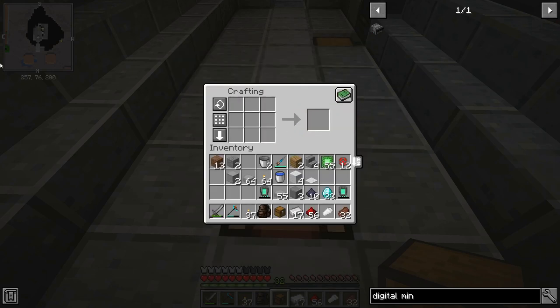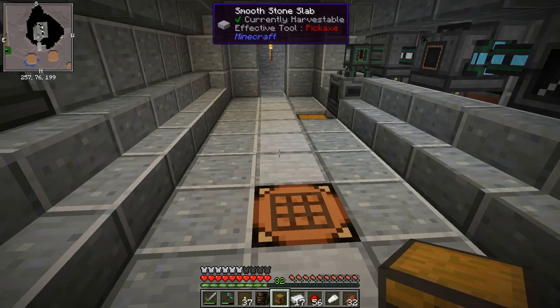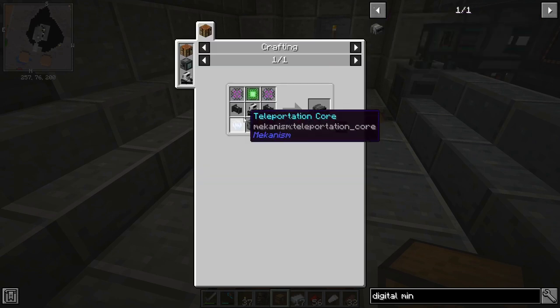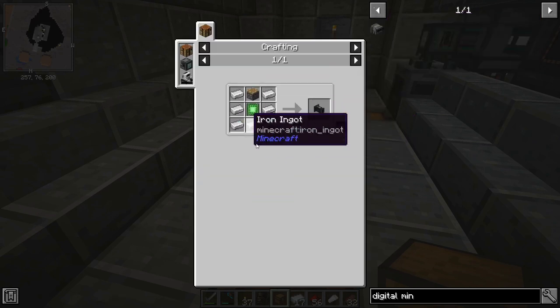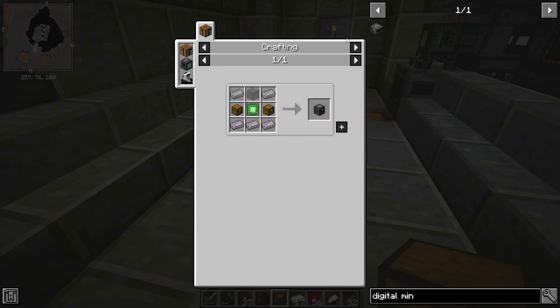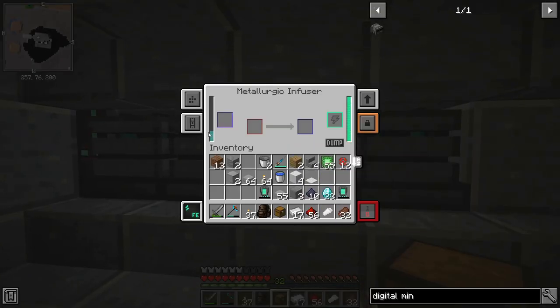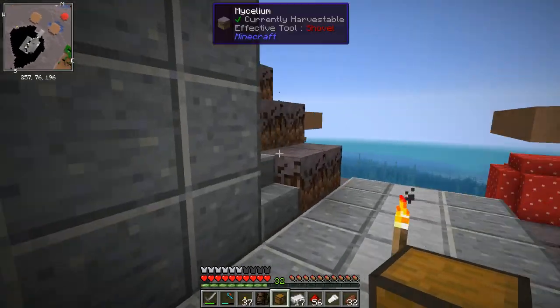Now we can craft the next part. We've crafted up everything we need — that's all the basic alloys we need, so we can't turn these down further. Let's put these into the metallurgic infuser. This one isn't upgraded so it might take a little while, but I can leave it there while I craft the rest of the robot.